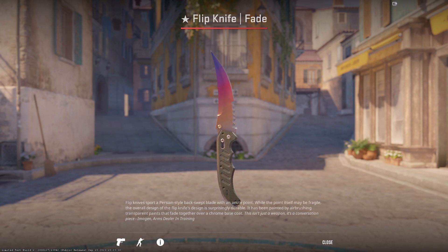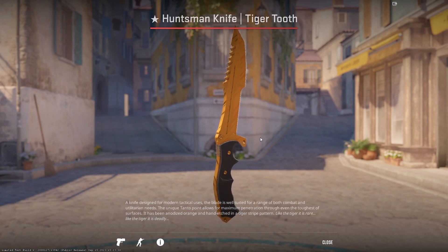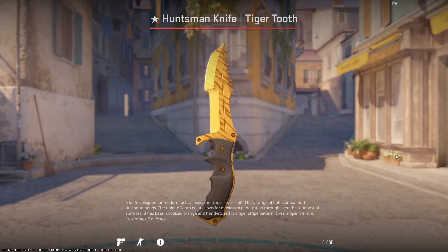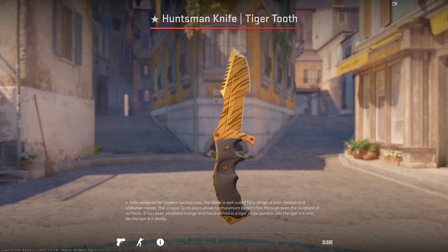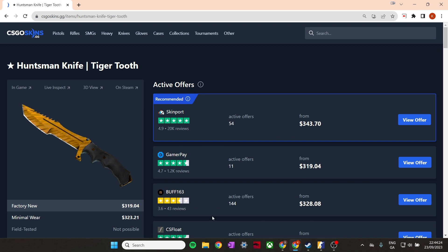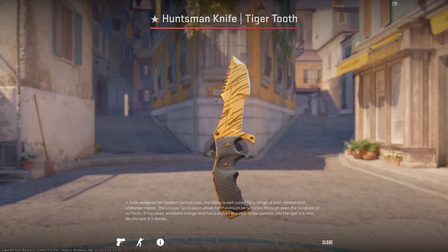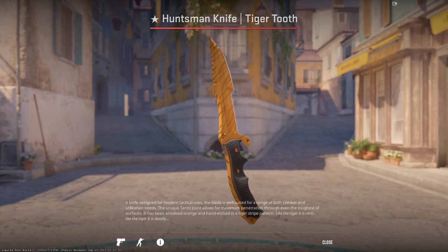Now let's go with something a little bit cheaper — one of my favorite knives in the game, the Huntsman Knife. I really like the pullout animation, and it's kind of like a bootleg M9 Bayonet with a different handle that also spins. It's very cheap as well — you can get it for around 320, which is very cheap for a knife. I do think this knife is a bit undervalued right now.